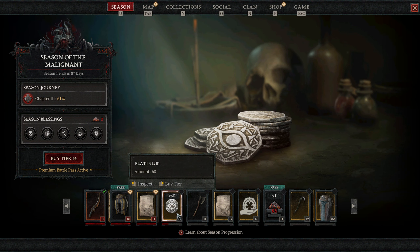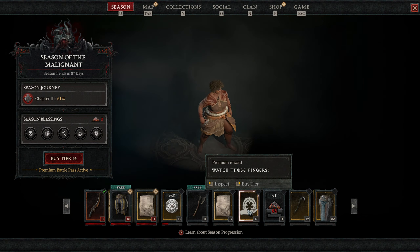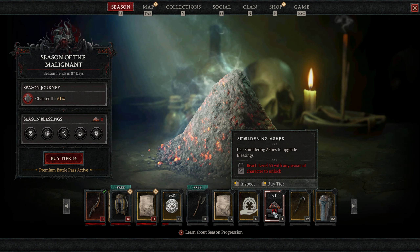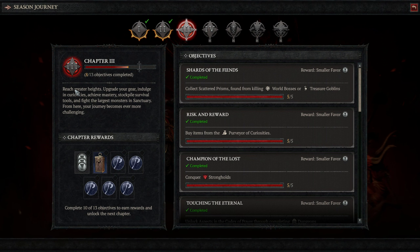Favor is what levels up our Battle Pass. I will have a separate video on the Battle Pass. The most important thing to note is that all Battle Pass rewards are cosmetic, whether it's an outfit for your character, something for your horse, or a title.